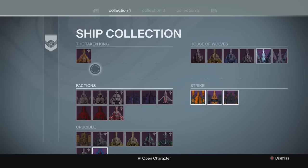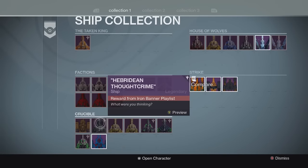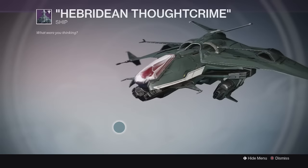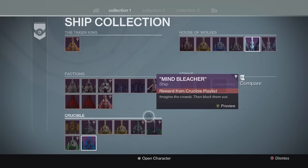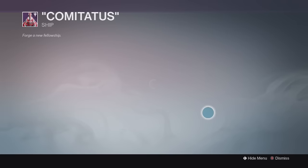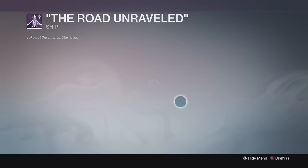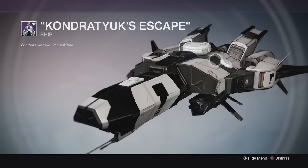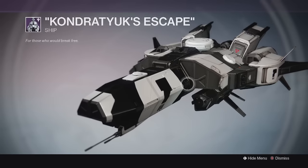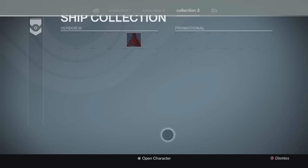At the ship kiosk we have a Taken King ship from a quest — I like the new design, at least they're changing it up. There's a new Iron Banner ship that looks pretty cool. Looking at the new faction ships, the new Monarchy one looks pretty sweet with a nice color scheme. Future War Cult looks similar to the Iron Banner one but with a different color scheme, and the Dead Orbit one looks similar to the Trials ship in shape but with the Dead Orbit logo on it. There's also more to scroll through.